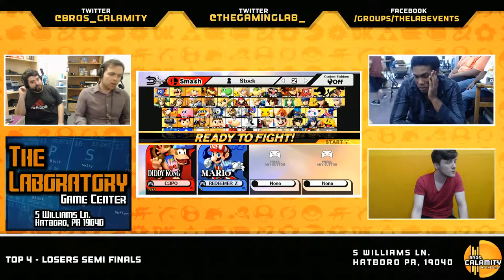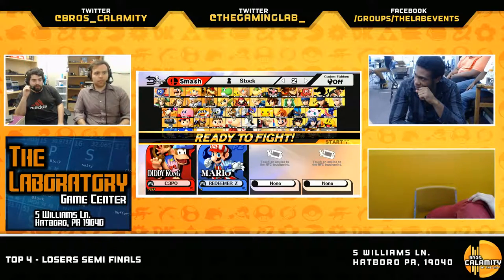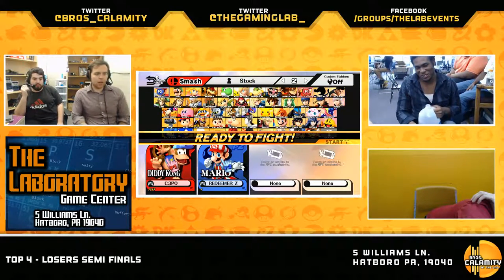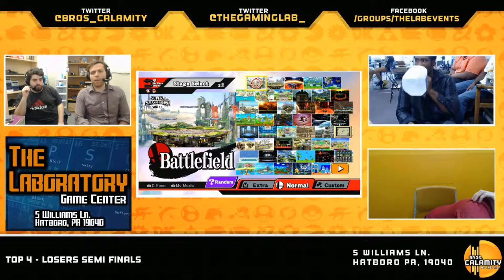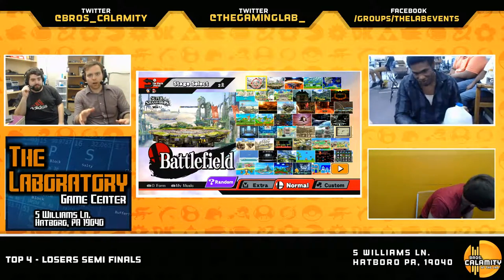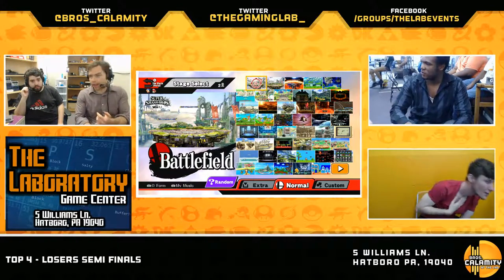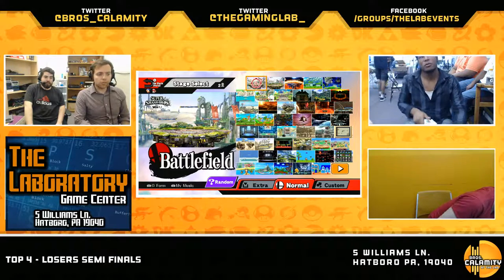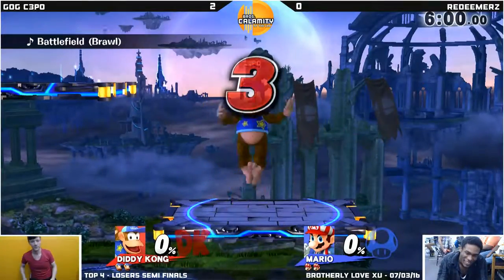We're gonna see one more game here in this best of five. Redeemer's considering all of his options — not just stage, but in terms of play style. He's gotta find a way to close this gap and get around Diddy's exceedingly good aerial control thrown out by C3PO. The banana is just a great option no matter who Diddy Kong is against — it's so good at keeping that neutral game between Diddy Kong and his opponent, just kind of pinning down the opponent on the other side of the stage. Which means you can't move — if you shield, you get a side B that could also cross up into a monkey flip grab. A lot of people basically see it as just like another player, almost like getting that pressure. Basically, that little yellow thing — kind of like Luma, right?